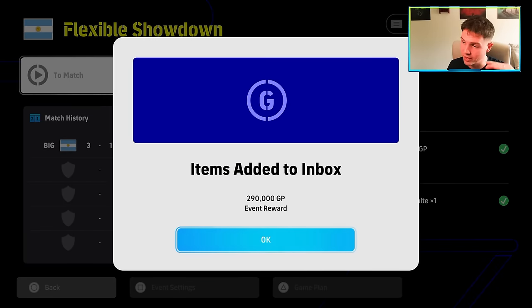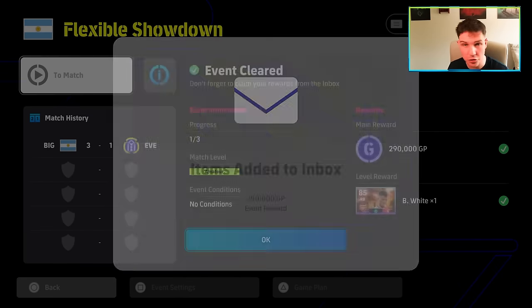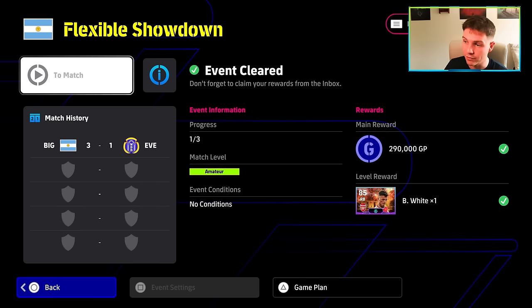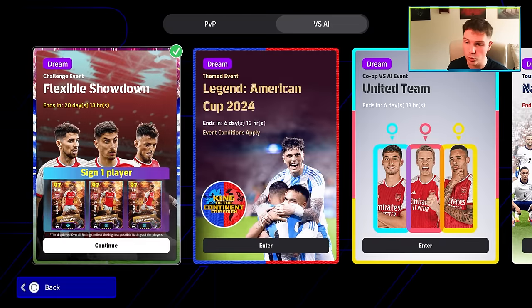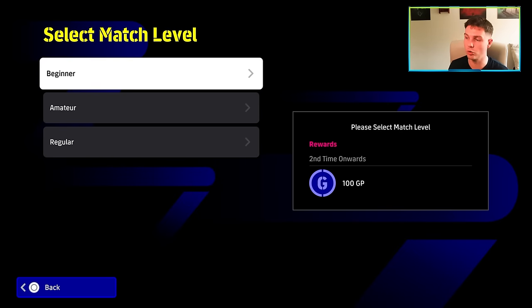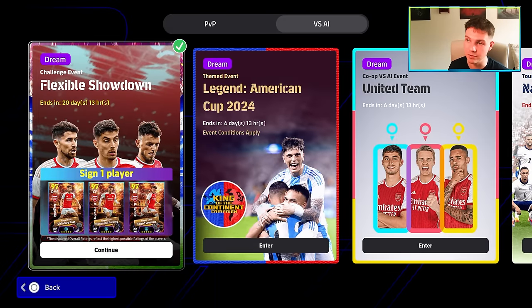A lot of people ask me about this. I have a dedicated video on it. You literally just need to complete the event, get your reward, and get whichever player, whichever level you choose. Once that's complete, it's complete. You can't go back into it for a second reward or a second or third player — you'll just get 100 GP from there. But that's not what this video is about; I already have a dedicated video on that.